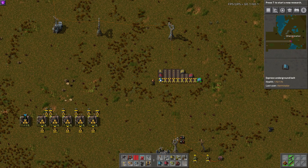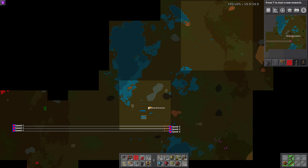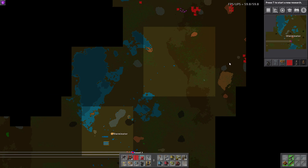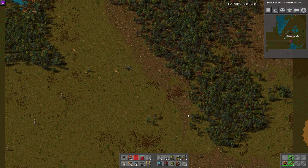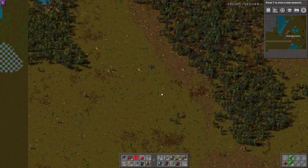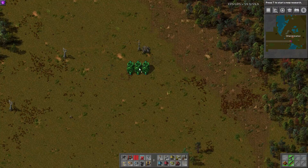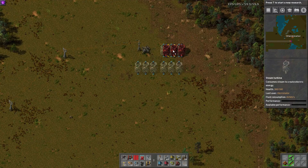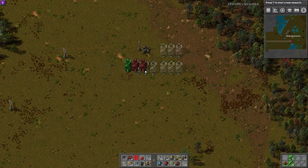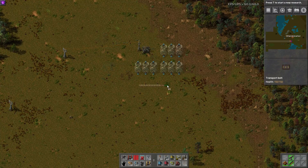Number one, which I think is one of the best: you can now place blueprints and ghosts from the map view. If you open your map and you have vision somewhere — either by having your character there, another character like when playing with a friend, or a radar — and you scroll in far enough, you go into a view of seeing the actual terrain. In this view you can now place ghost prints and blueprints. If I just take a blueprint and place it, it places blueprints. If there were robots here, they would actually build this and I don't have to go anywhere near it. If I hold down shift and left click, I can place ghost prints as well.